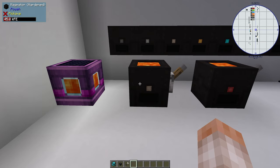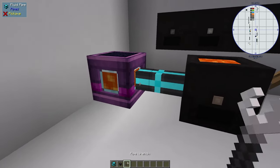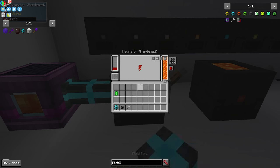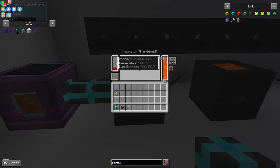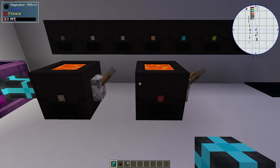Next we have the magnator. You can dump a bucket of lava inside by right clicking with a full bucket, or hook it up to a lava source and pump lava directly in to generate power. The hardened version generates 200 FE per tick, while the nitro version generates 40,000 FE per tick — which is a lot. Just remember this thing burns lava extremely quickly, so you really need a lot of lava to make this a viable energy source.